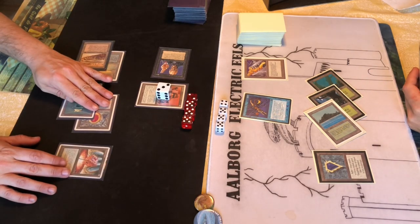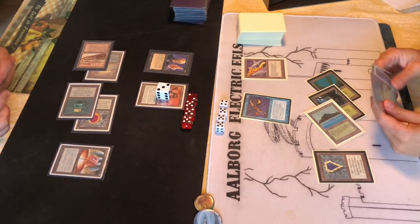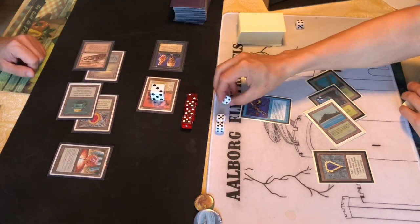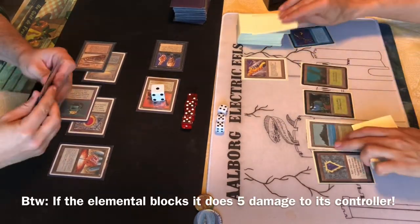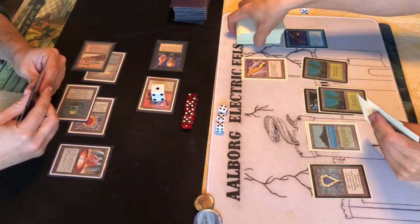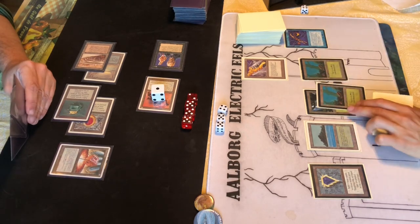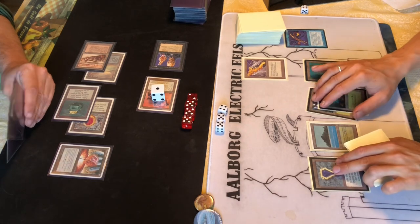The Time Elemental can actually bounce itself as a fast effect - it costs two blue and two colorless to activate and can bounce any permanent back to the owner. We're attacking with both the Priest and Triskelion, shooting the Time Elemental immediately, because next turn it won't have summoning sickness and will be impossible to shoot - if we try, it'll just bounce and the shots will fizzle. Attacking first to make sure the Triskelion is a 4/4, having already shot two of its counters.